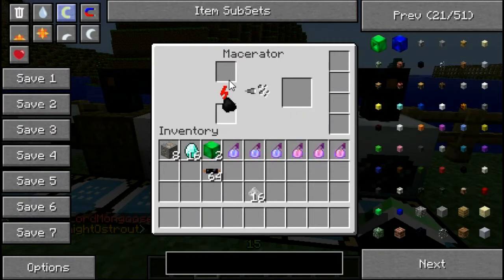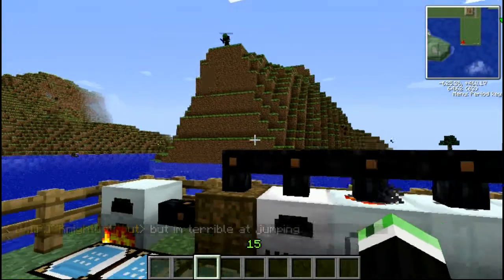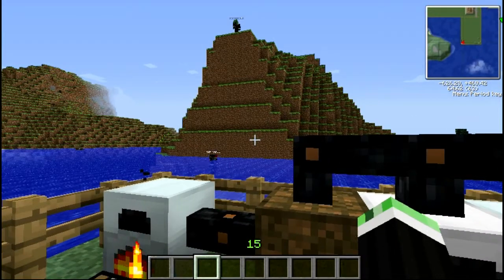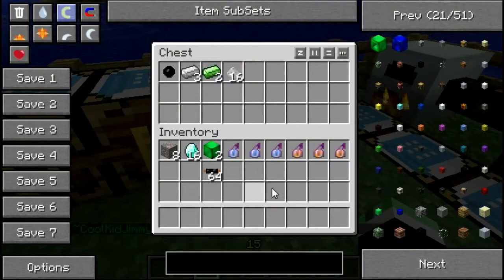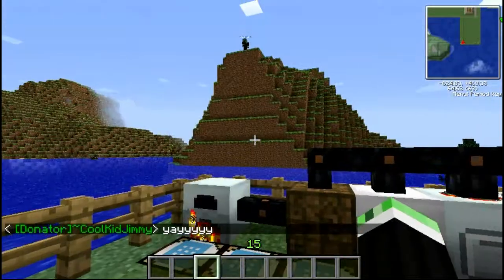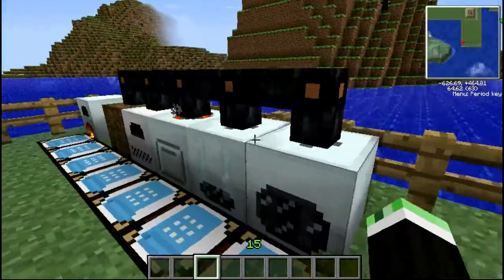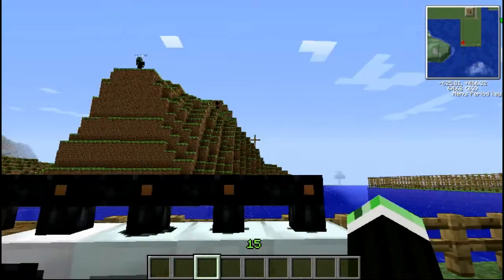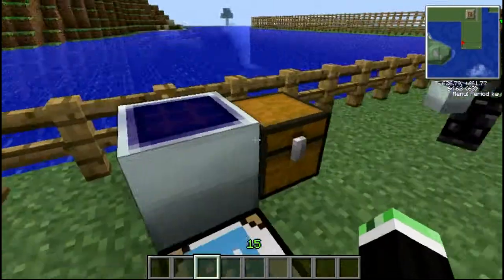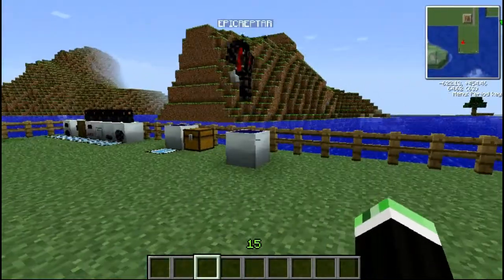For coal dust, you come over to your macerator. We got some stuff from last time - you're gonna throw some coal in there in the top section and it's gonna start macerating it. You'll get one coal dust per coal.